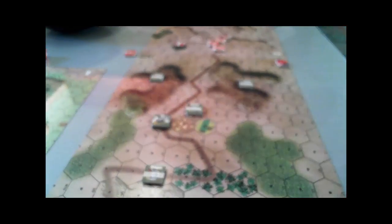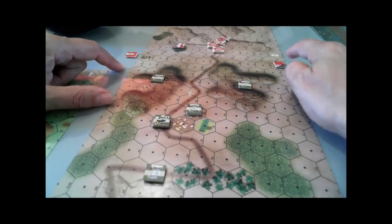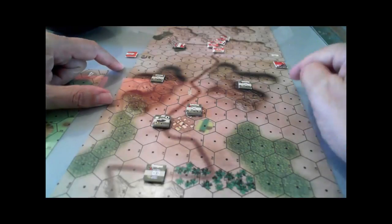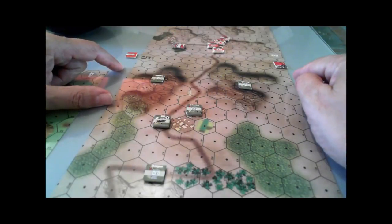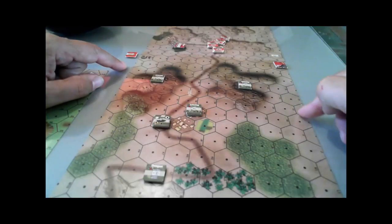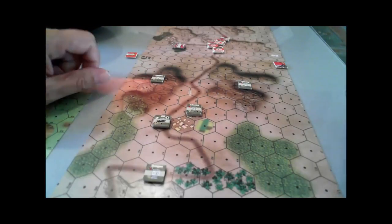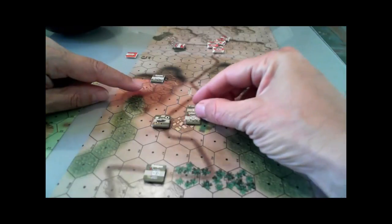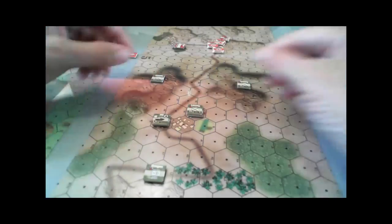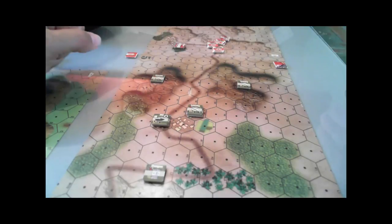This is going to be a challenge. On the right hand side of the map it's actually possible to meander all the way down here, and for the purposes of the scenario we're going to declare this either rough or off limits. Otherwise it's really not possible for the three platoons and a TOW Humvee to stop all these vehicles or make much of a battle of it — it'll just be a rush off.